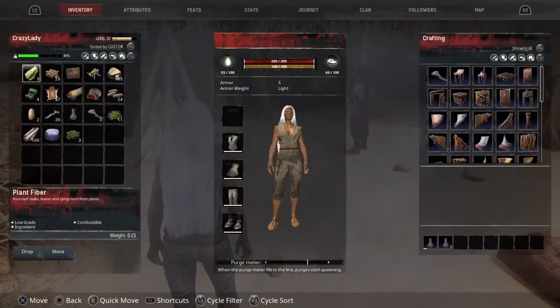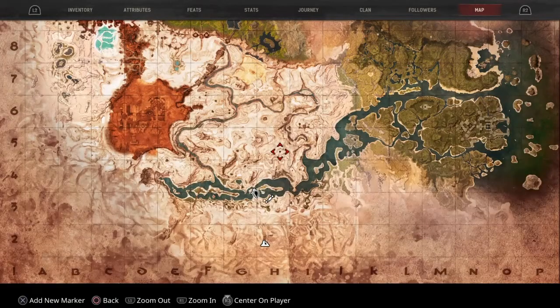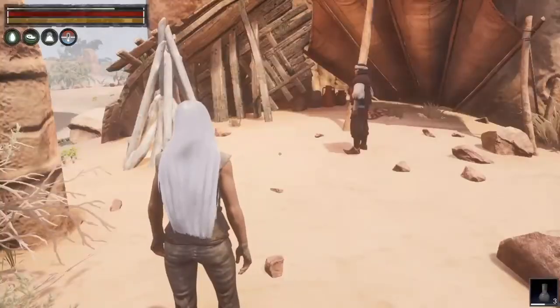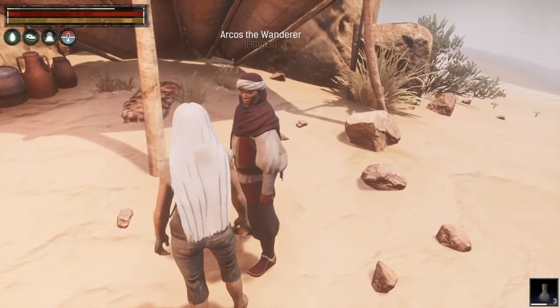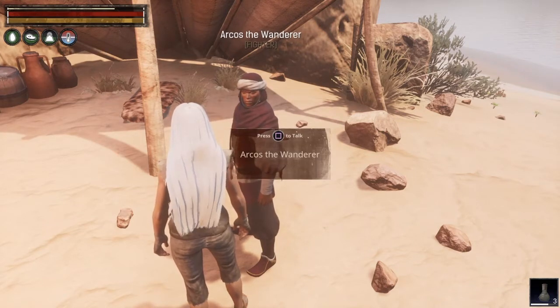I want to show you this real quick. I hit the right arrow on my arrow pad on PS4 and it's showing where we're at on the map — we are right here. Over there is our bedroll, and this guy you can talk to. Not all these guys you can talk to — most of them you can't — but this guy we're gonna press to talk.